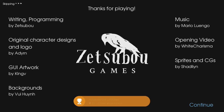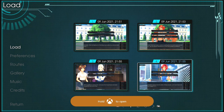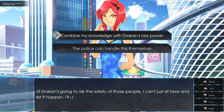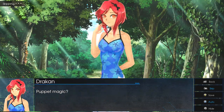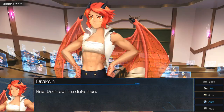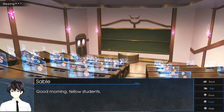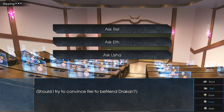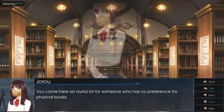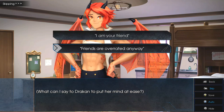From there, load up save number four again. This time choose choice number one: 'Combine My Knowledge with Draken's Raw Power.' Then choice number one: 'Remove the Magical Artifact.' Choice number one: 'Ask Her.' Choice number one: 'Ask Ray.' Then we're going to choose choice number two: 'Friends Are Overrated Anyway' — and that's going to unlock the A Better Place achievement.